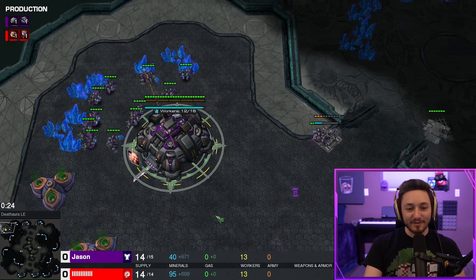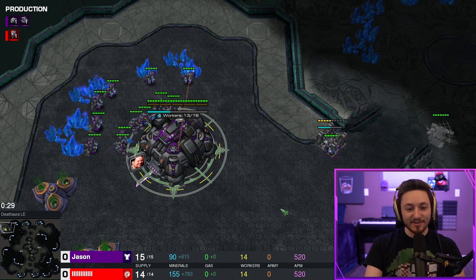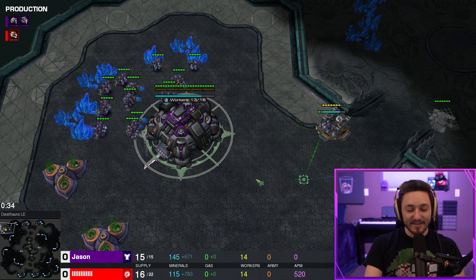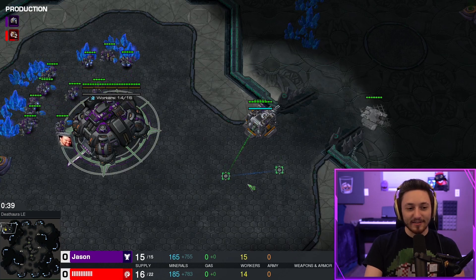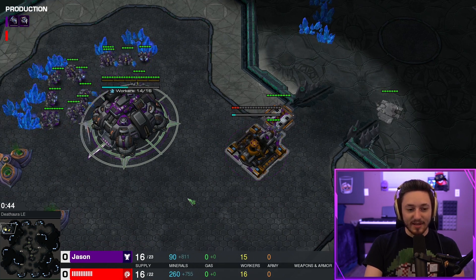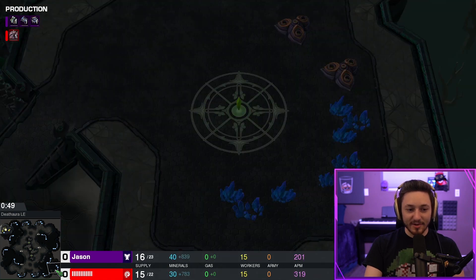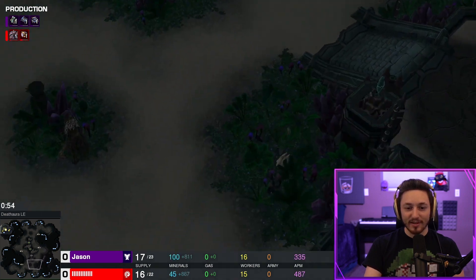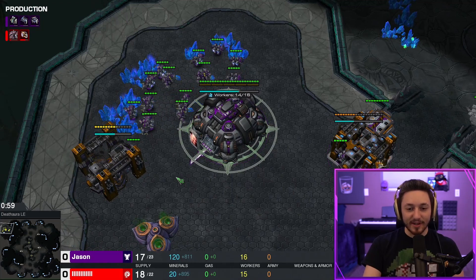For this build, it is a gas-after-racks opening and we do open up with a hellion into liberator. I really enjoy liberator openings on this map specifically because it's easy for the liberator to get into position on a third base, and the hellions have a really easy time bouncing between all three bases, making hellion harassment quite easy as well.